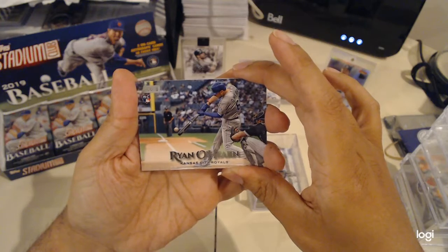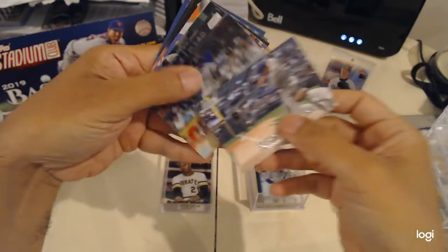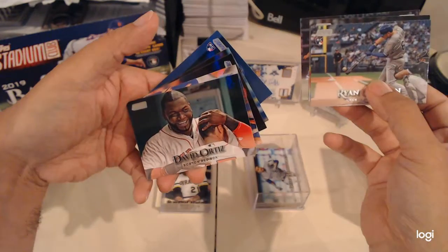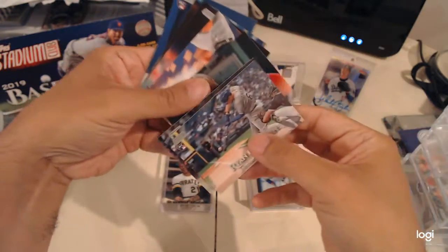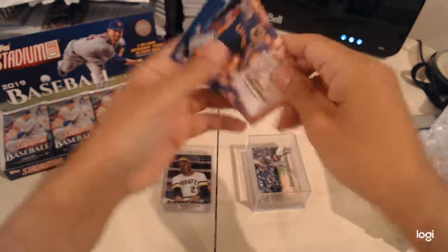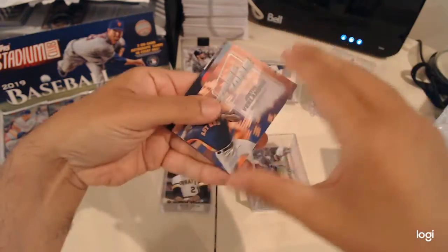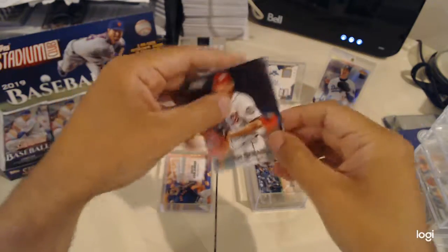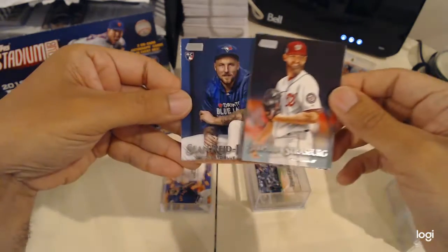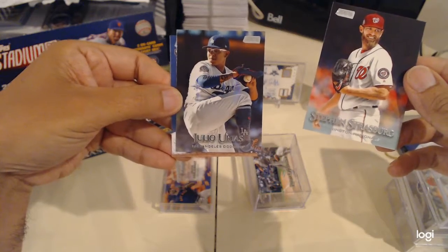Ryan O'Hearn, DD Gregorius, Ryan Dozier, Papi David Ortiz, Emperors of the Zone Justin Verlander, Stephen Strasburg, and Sean Reid-Foley rookie. And I have another one here — Julio Urias, LA Dodgers.